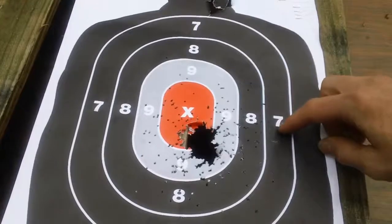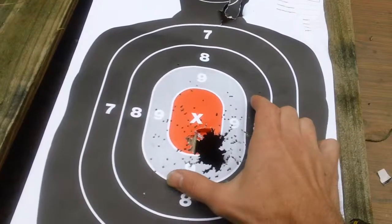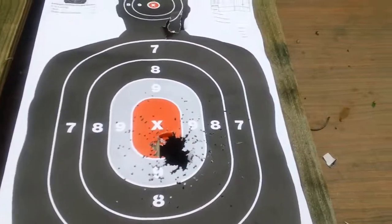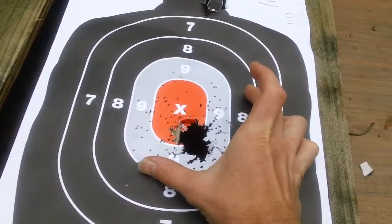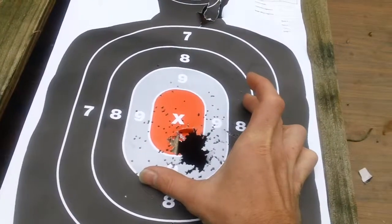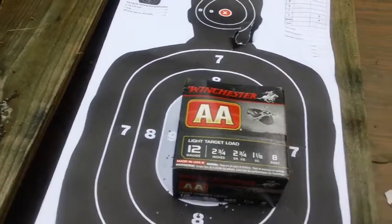This is basically the bulk of the group right here. The whole circumference — you could call it about a six to seven inch shot group specifically for shooting at a distance of about 15 yards. The grouping is about six and a half inches specifically, so about a six and a half inch group — it'll basically fit the actual box.